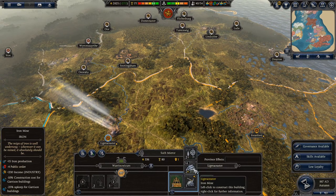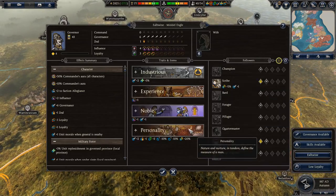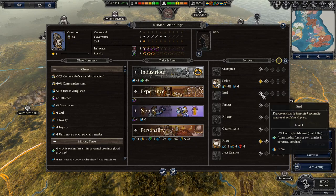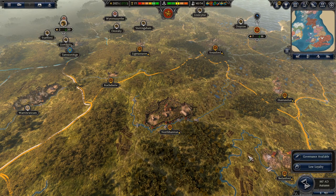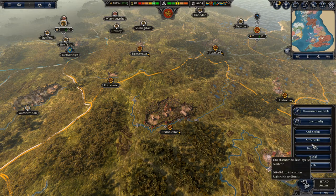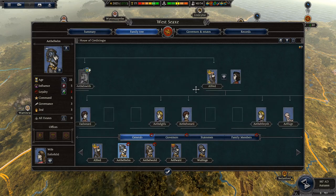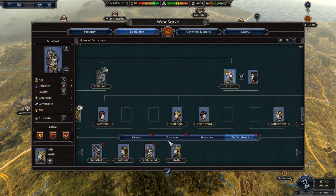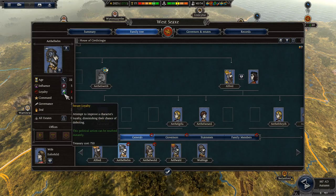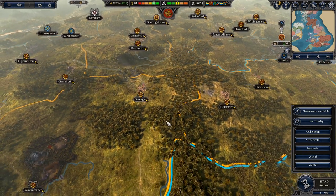We should start building some stuff — maybe economy. The happiness state is not great here, so I should be spending more money on economy to boost that. There's a governor who should probably be helping with scribing. All of a sudden everyone just has very low loyalty — my heir hates me, family members hate me. It's not devastating yet, but I kind of want to spend money on economy first.